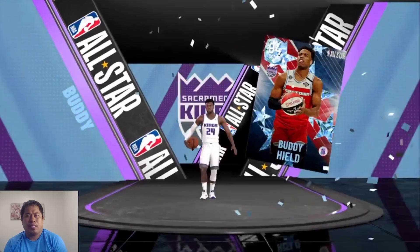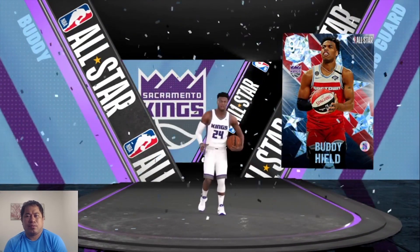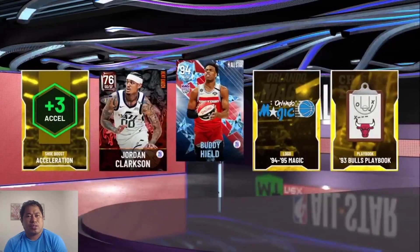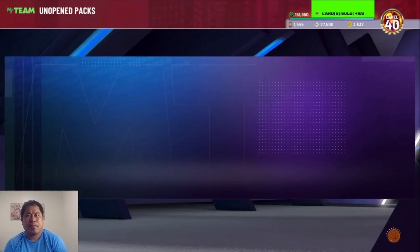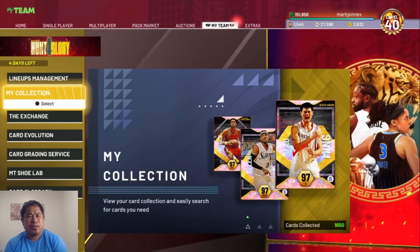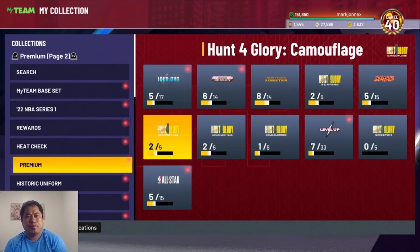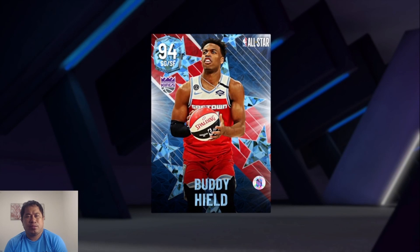What would happen if the Lakers got Body Healed instead of Russell Westbrook? Body Healed is our best pull of this prize pack opening. He's a premium all-star pack pull. So our best pull is Body Healed.